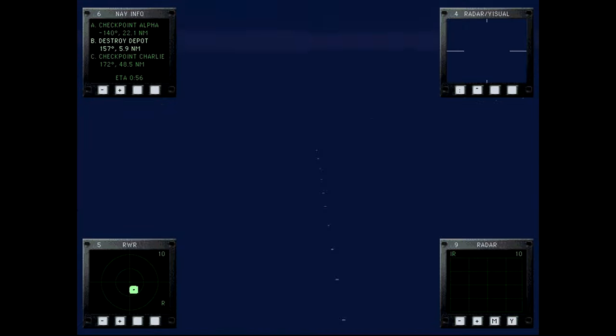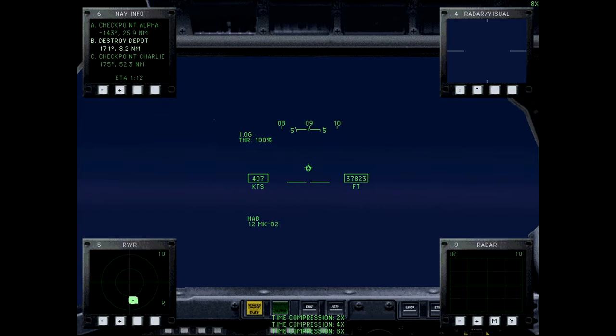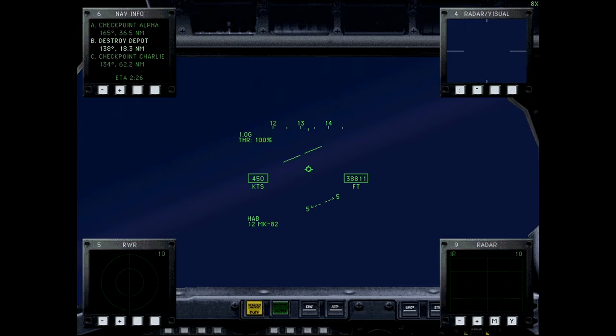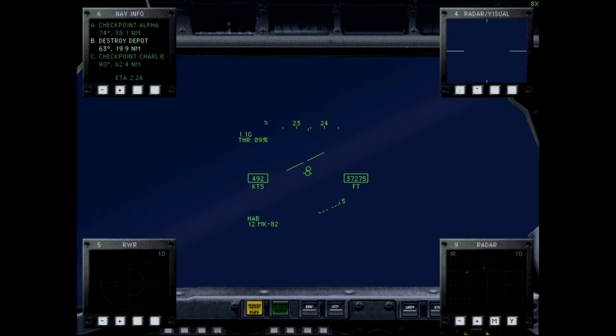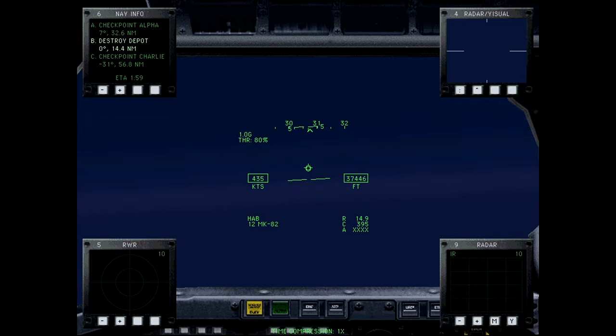It looks like we missed one fuel tank and one storage unit, I think. We'll swing around for another pass and knock it out, then be done. Alright, four miles out. Forced position to enemy aircraft — they're out there.